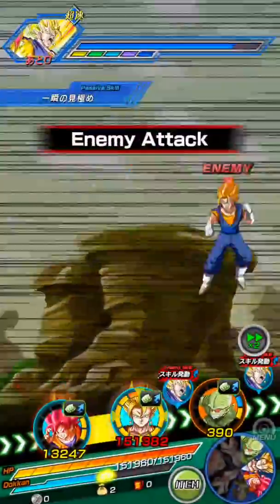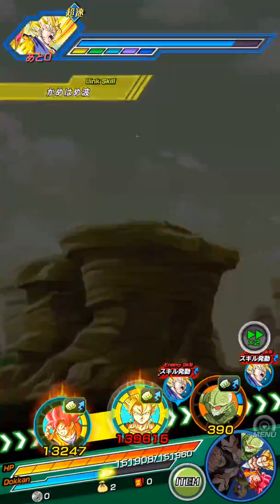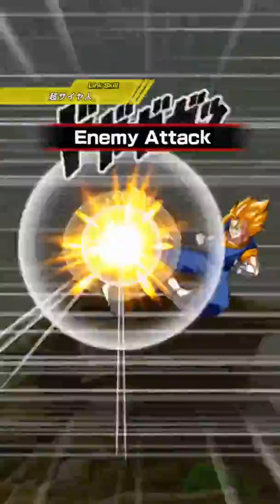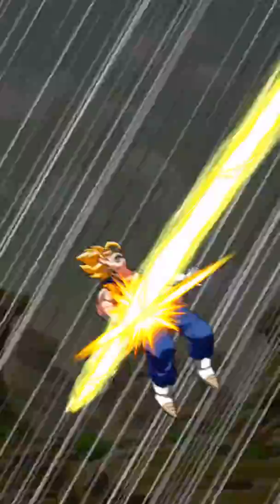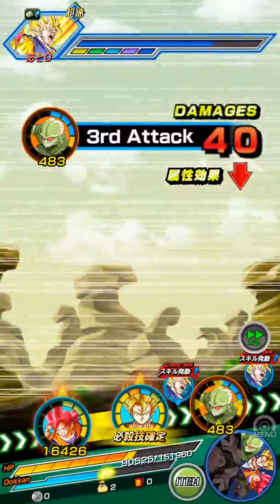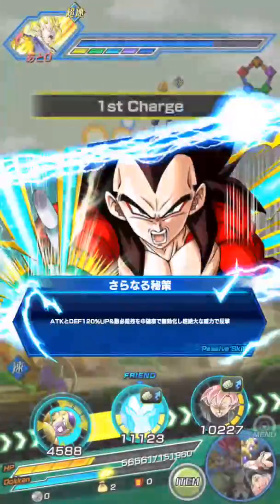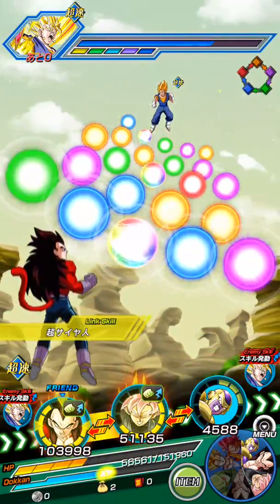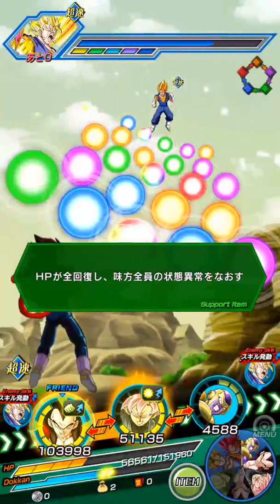I also tried my rainbow team on this, which was Vegito Blue, Super Saiyan 4 Goku, and Super Saiyan 4 Vegeta. And it was actually taking a lot longer. I was like, huh, that's weird — because I have Super Saiyan 4 Goku and Vegeta on one team and it takes longer? That's weird.